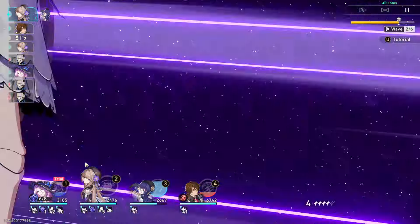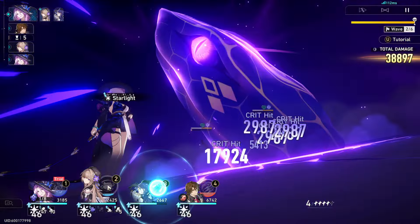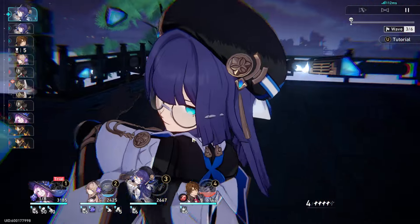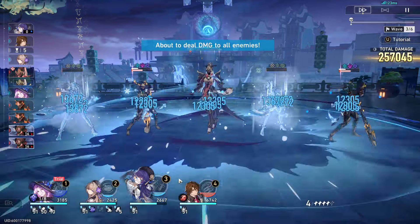If you don't have Herta built, you could just use the trial one. If you have Jade, use your Jade instead. If you don't have Jade, you could use like Ratio instead. A better sustain option would be like Aventurine or Bailu — all that kind of stuff.